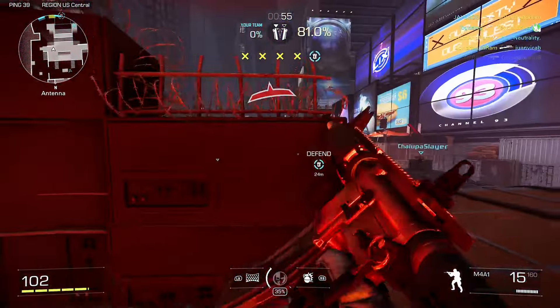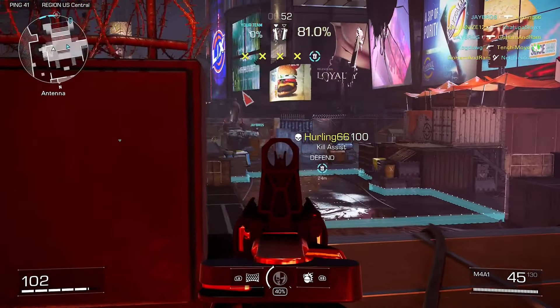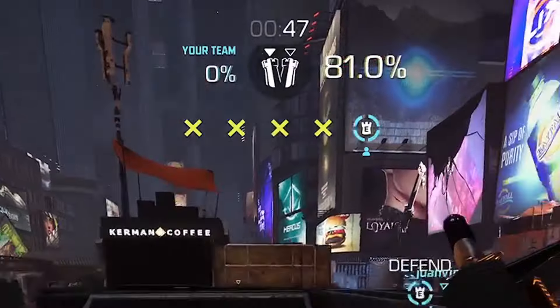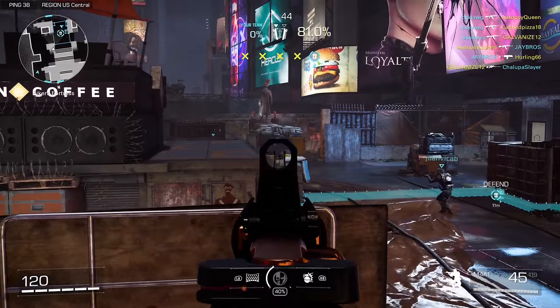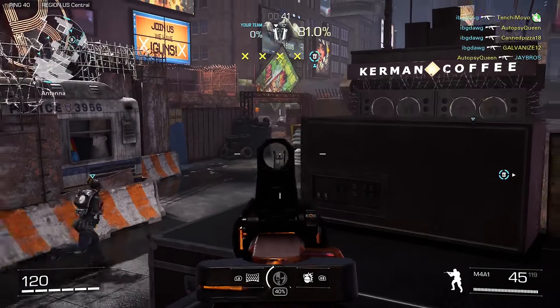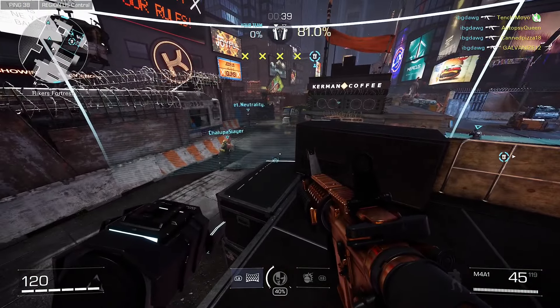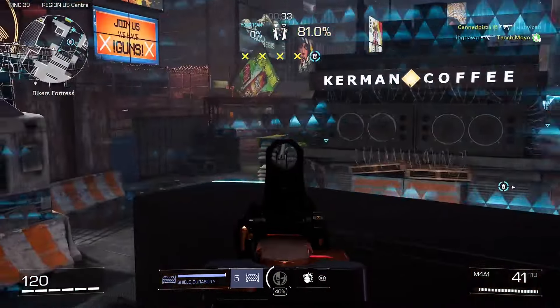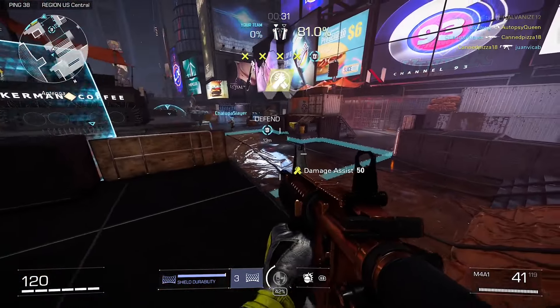The next game mode is Zone Control, which is pretty similar. The same concept applies: stop the enemy team from capturing all the capture points along a linear map up to the final sector. Attackers still have to worry about how fast they win the round, but instead of distance, it's based on how many zones are captured. Once the current zones are captured, the next set of zones will appear. Moving on, the more popular arena modes are Domination, Occupy, and Hotshot.